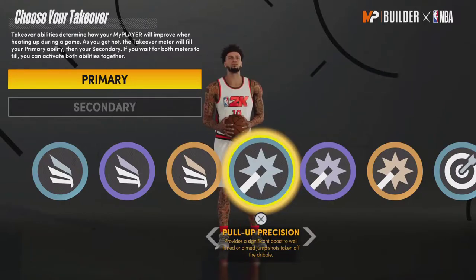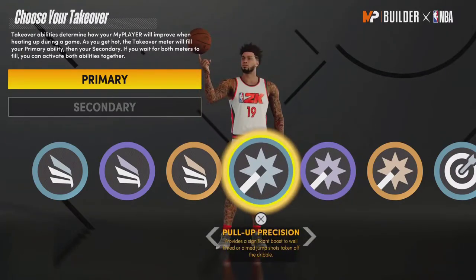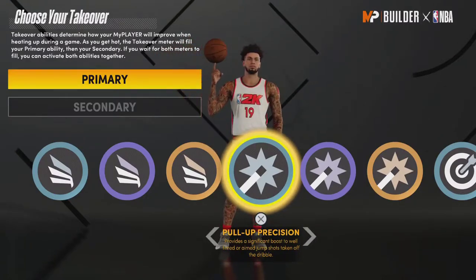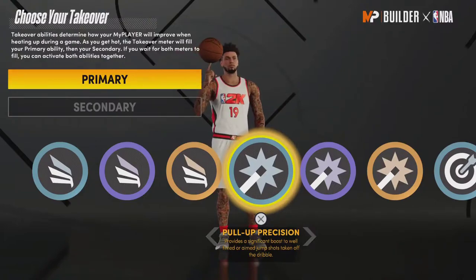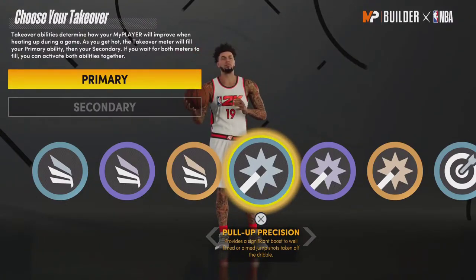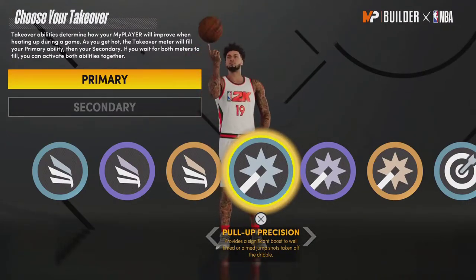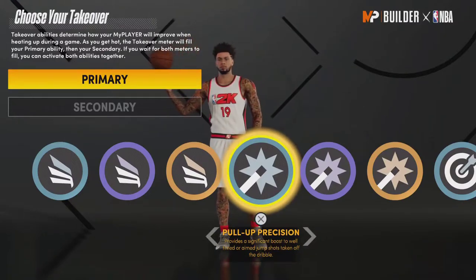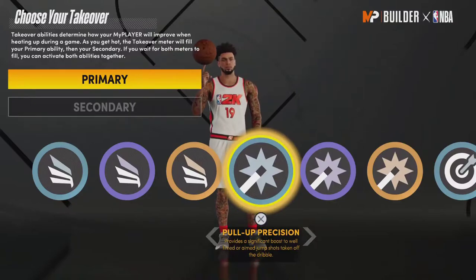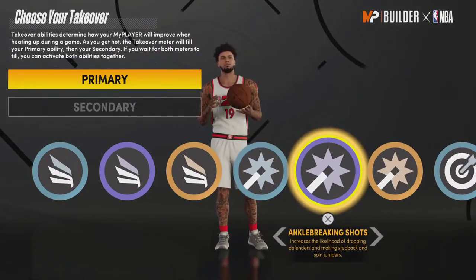Pull Up Precision is fine, but it's one no one really uses mostly because of ankle-breaking shots. Mid-range and pull-up dribble shots aren't really how the game is played, so it's not very useful in that regard. If you like shooting spin jumpers or pull-ups it's great for that, but overall it's not important enough that most players are going to choose it.